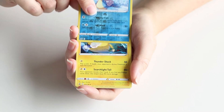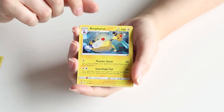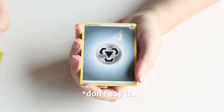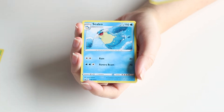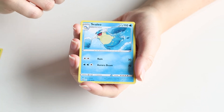Next up is an Electric-type — it's Ampharos! Last episode I was going on about how I love Ampharos and the entire line, and I love its Mega specifically. So now we're just looking for Mareep. Then an Energy card which we will discard, and we have Sealeo — very cute. I think it's the first one we've gotten from the line, so now we're looking for Spheal and Walrein.